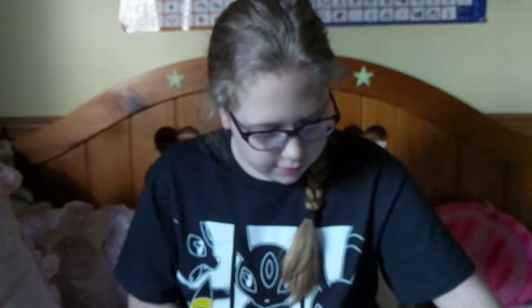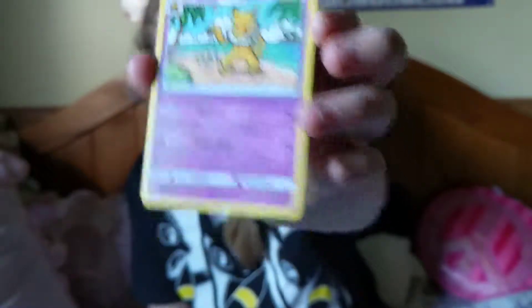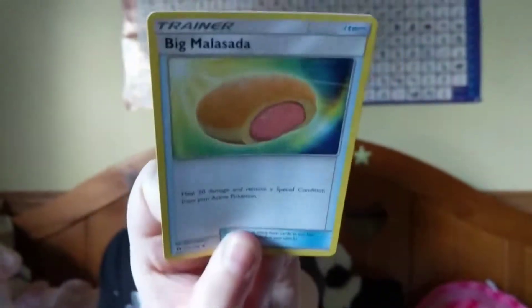Astini — I think this is another Zubat. No wait, that was a Hypno, sorry. Okay, so here's a Hypno, and a Zubat, and a Steenie — item cards.